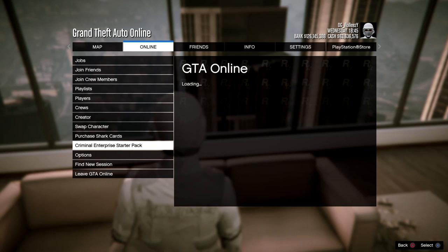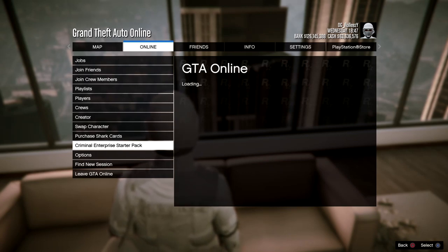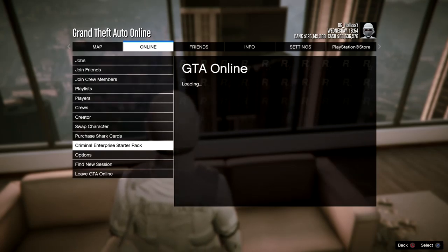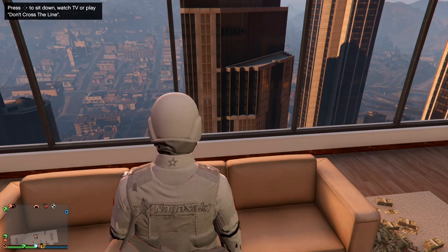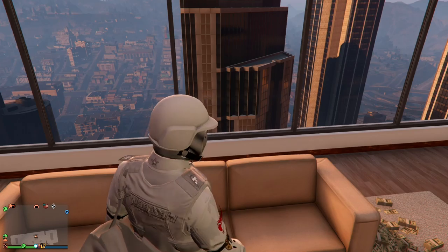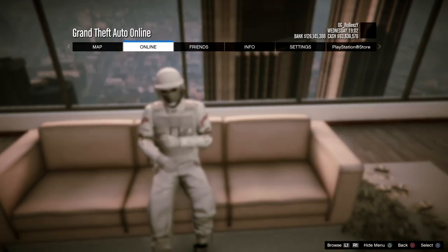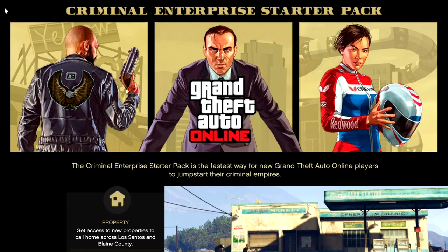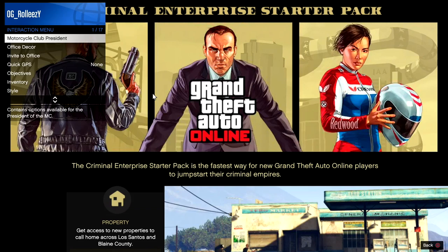This is probably the trickiest part. Turn around and make sure you have the right D-pad option available. Press Pause while right D-pad is in the background, then hover over 'Criminal Enterprise Starter Pack' in the Online menu. While hovering over it, hold the Pause button, then click on Criminal Enterprise Starter Pack and let go of Pause about half a second later. To test if you hit it correctly, hold your interaction menu button — if it opens, you did it right. Keep practicing until you get it; it's not too bad once you're used to it.